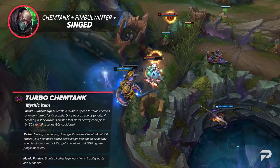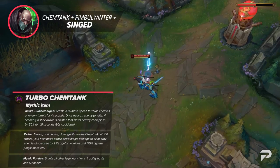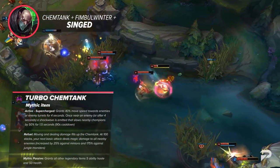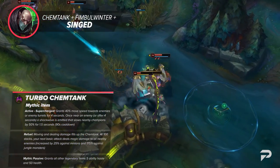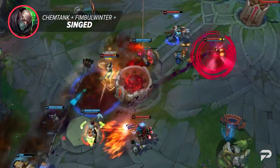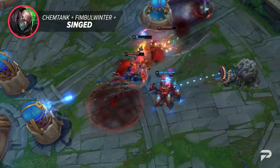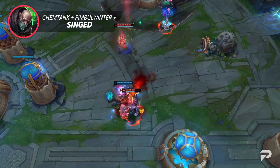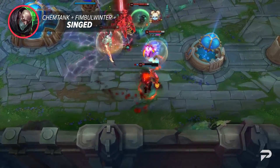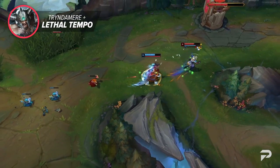As for Turbo Chemtank, it now gains stacks over time, and once you reach 100 stacks you unleash a burst of damage to all nearby enemies when you basic attack — dealing 25% bonus magic damage to minions and 175% bonus damage to monsters. This gives Chemtank more power beyond its amazing chase potential from its active Supercharged, making it an extremely solid item on someone like Singed, who can chase down enemies with ease and also take advantage of the new Fimblewinter to dive the enemy carry without taking much damage.